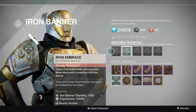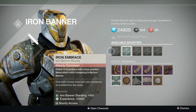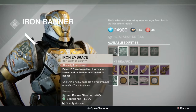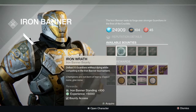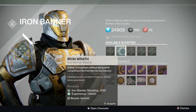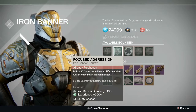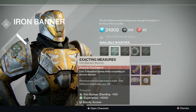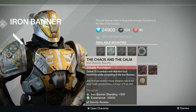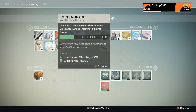Defeat ten guardians with a close quarters melee — that's no big deal, that's a pretty common one for the Crucible anyway. You got defeat ten guardians without dying — that's a tough one, but it can be done pretty easily if you just play careful and have a couple teammates. I'll let you pause over the rest of these if you want to see them, but it's just real basic Crucible stuff, nothing that's really super hard.